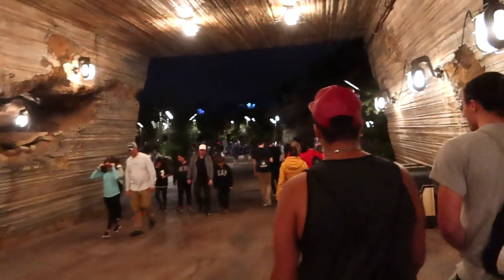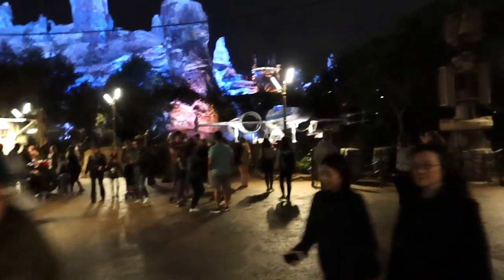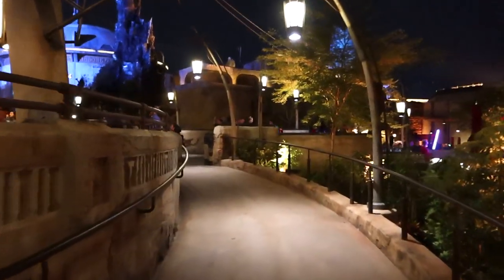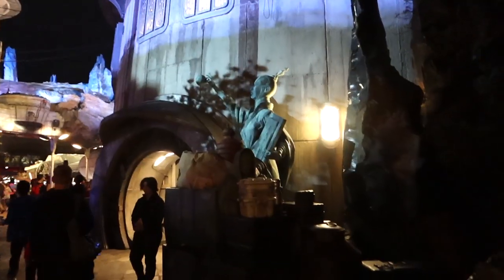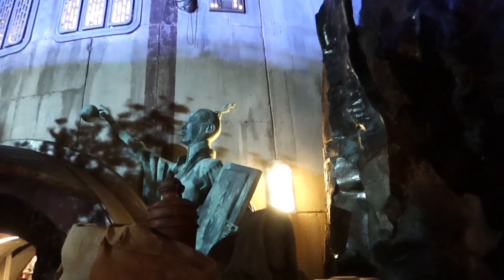We're heading in through the tunnel. We've got an X-Wing over here. Our main objective is at the end of this ramp - we're going to go to Doc Ondar's Den of Antiquities. There are two new lightsabers introduced today from Rise of Skywalker. If you haven't been here before, by chance, the theming is outstanding.